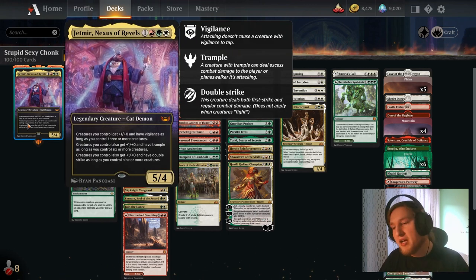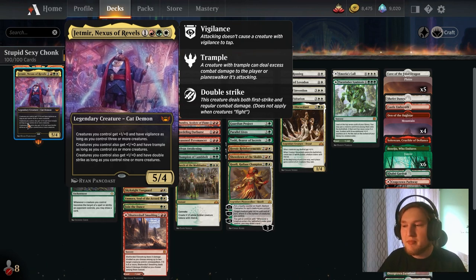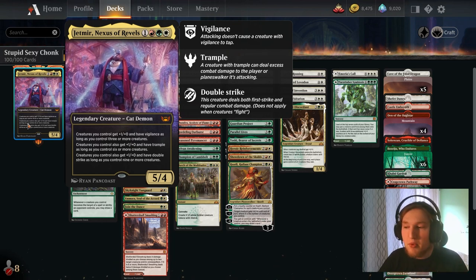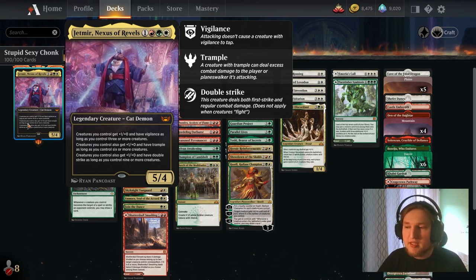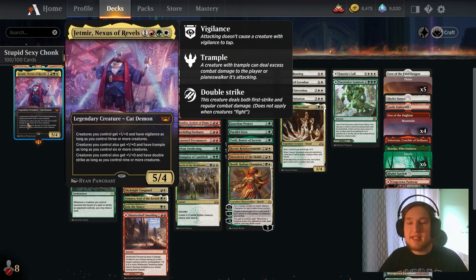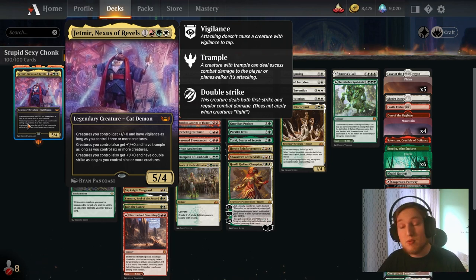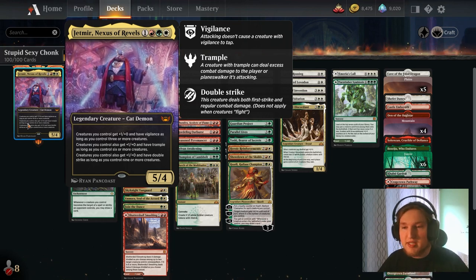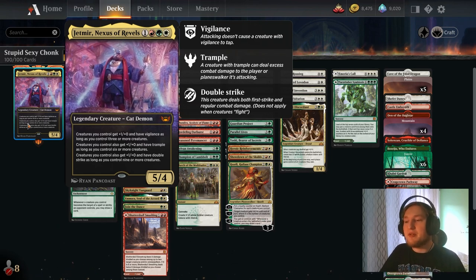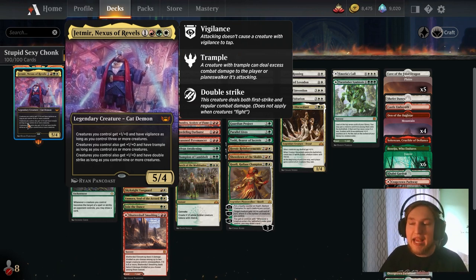Jetmere Nexus of Revels is a 4-mana 5/4 that has three different modes with very similar activations. The first one is: if you have three or more creatures, your creatures get +1/+0 and Vigilance. Six or more is +1/+0 and Trample, and nine or more is +1/+0 and Double Strike. All these add up, and they also count Jetmere himself. So basically you need eight other creatures to have the full text on this card active.